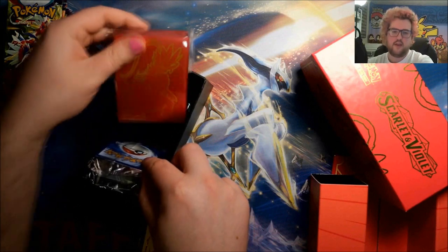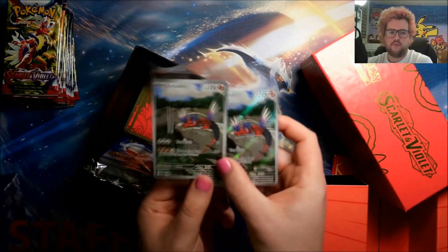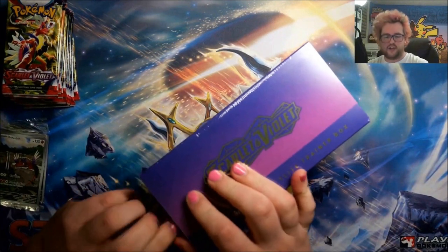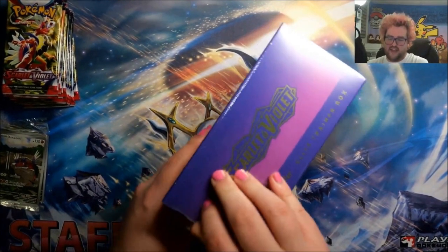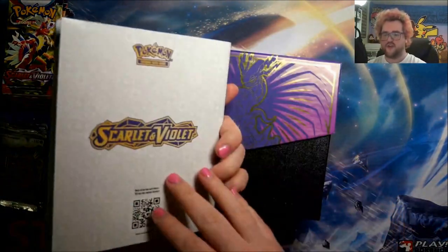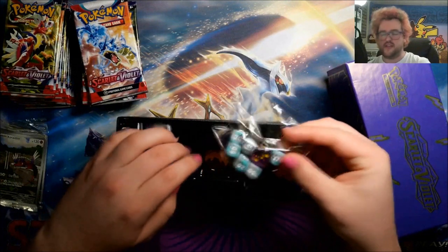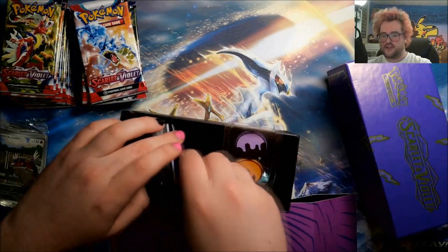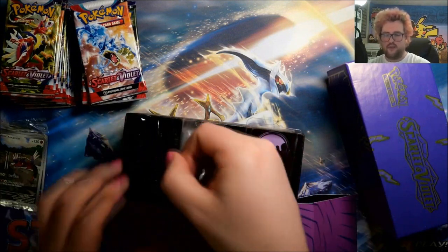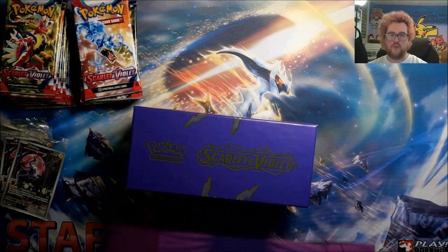We have our dividers, a brick of energy, sleeves, code card, and of course we have our two promos — we'll look at the promos in more detail in a moment. The violet one's player's guide I believe is exactly the same just with a different cover. Got 11 more packs. The randomizer dice is different between the Scarlet and Violet versions. Same poison and burn dividers. Code card again and then we have our other two promos, and there are the sleeves from this one.